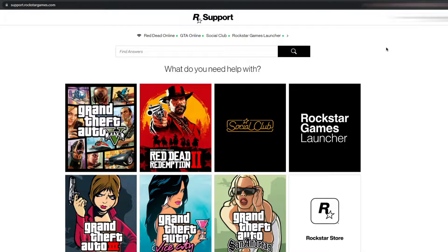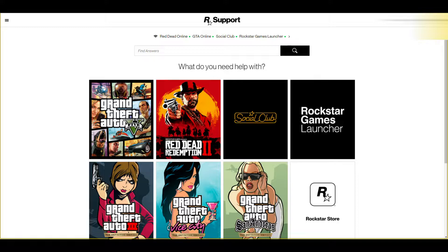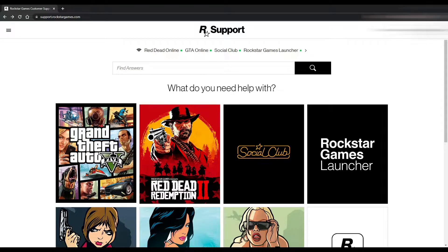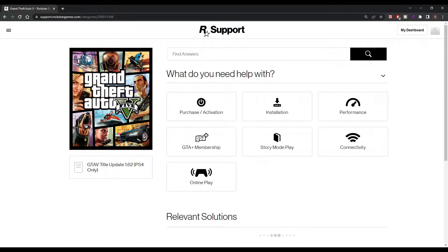I want to show y'all that in the left corner right here, there's gonna be those black bars — you're gonna have to click on those, and you're gonna wanna hit 'Submit a Ticket.' You can see that in the top left. You can also do it this way as well.